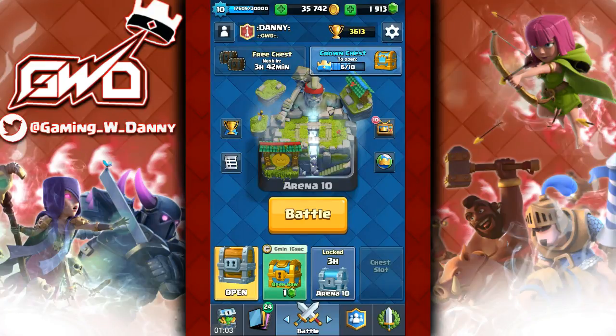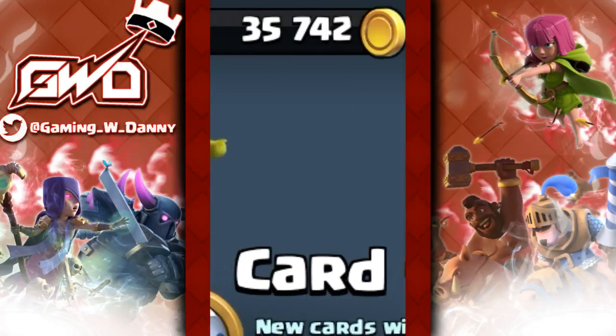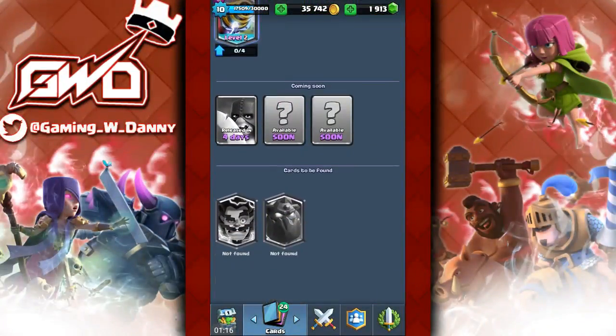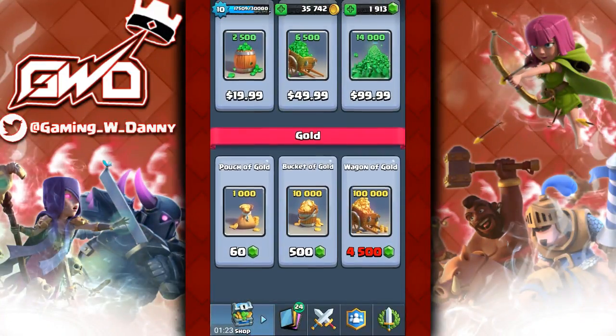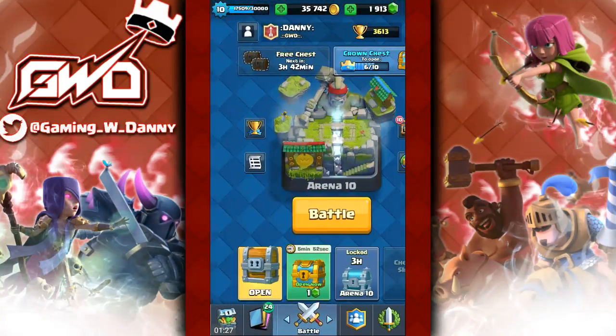I have a giant chest I'm gonna open at the end of the video — let's see if we get a legendary. I also have almost 40,000 gold and I'm just waiting for lava hound or electro wizard to come up in the shop, especially electro wizard. I'll buy a pouch of gold to get it.